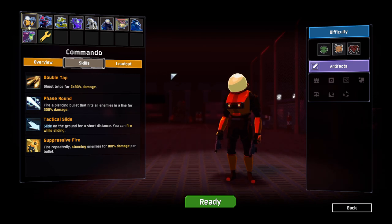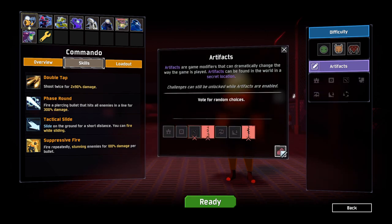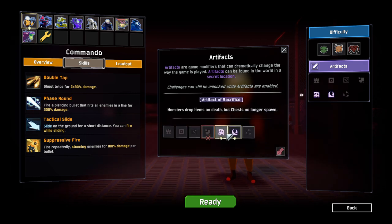Hello everybody and welcome back to Roguelike Roulette. We are back again with Risk of Rain, playing random artifacts mode yet again. We'll just click randomly until we get two artifacts — closing my eyes. We got monsters drop items on death, no longer chests, and monsters will be of one type per stage.